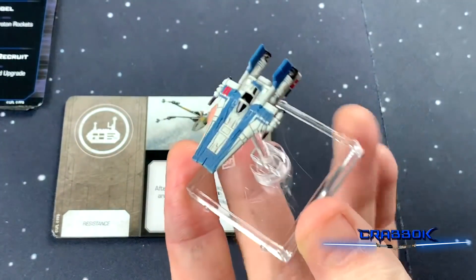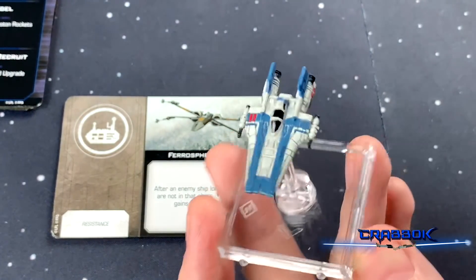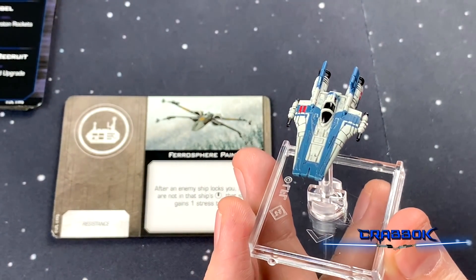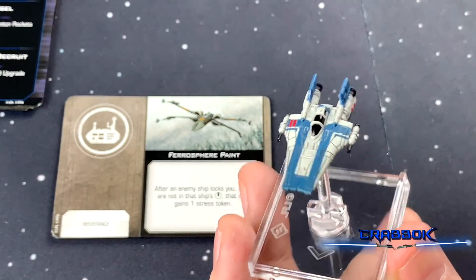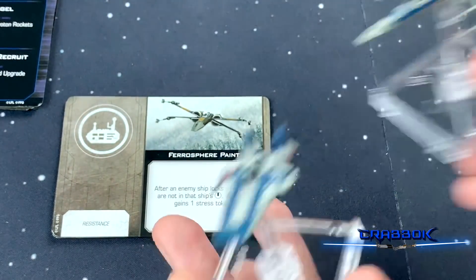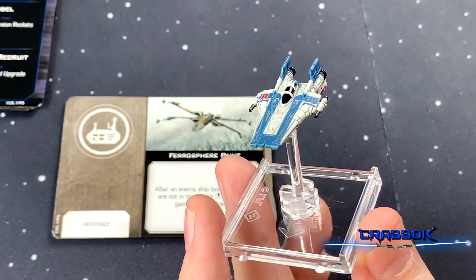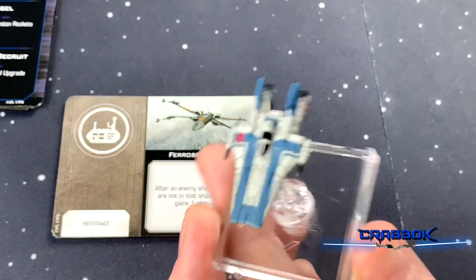So yeah guys, that is about it. This has been the RZ2 A-Wing unboxing. If you like this video go ahead and give it a thumbs up, let me know what you think down in the comments below. We also did the T-70 X-Wing expansion unboxing too, so you can check that out and get started with your Resistance games. I want to thank you guys so much for watching, and as always have a great day.